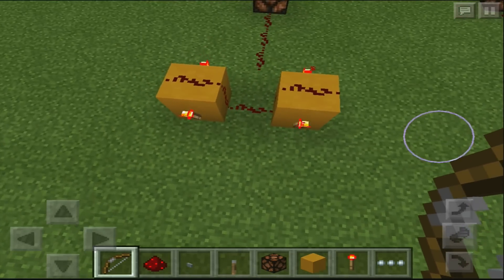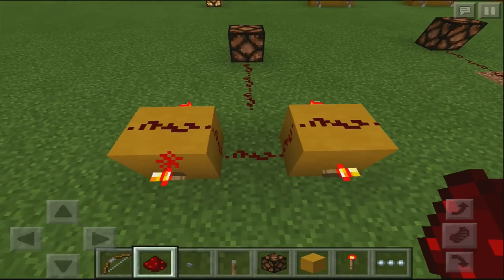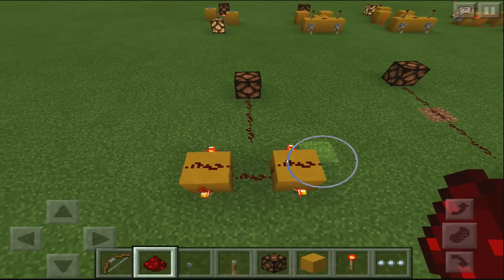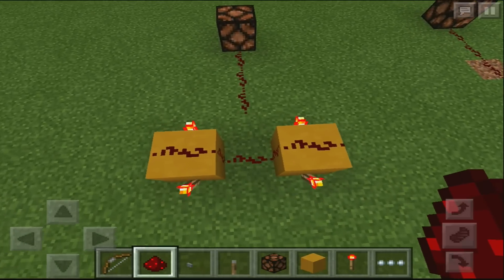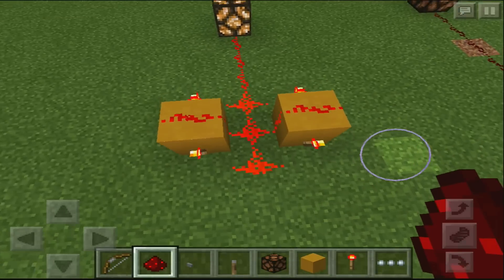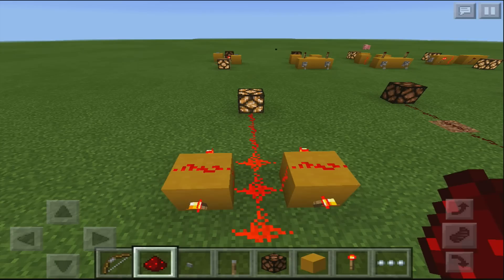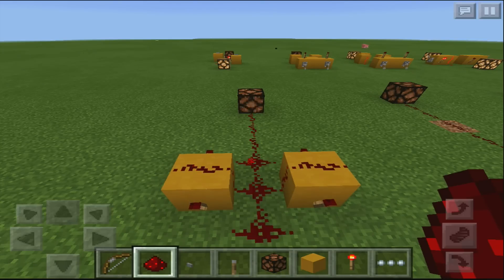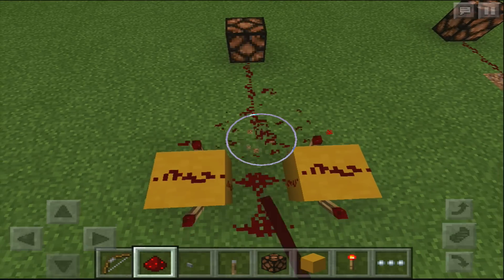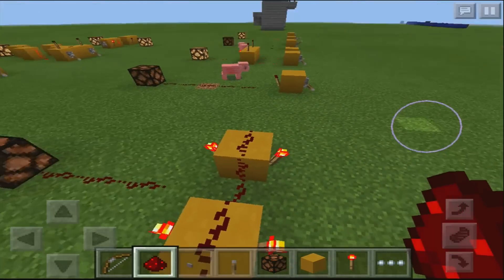Here is something I didn't set up yet because it can be really laggy. If you place two redstones like this, it's going to flicker really, really quickly. I think it's the fastest redstone clock in Minecraft Pocket Edition at the moment, but it can get quite laggy, so I wouldn't recommend using this too much.